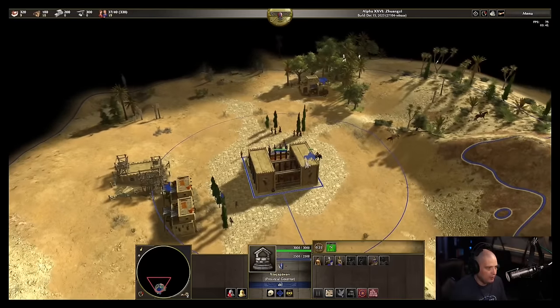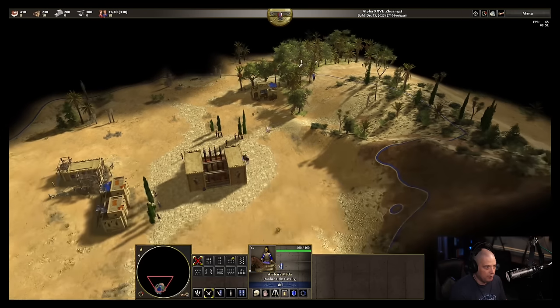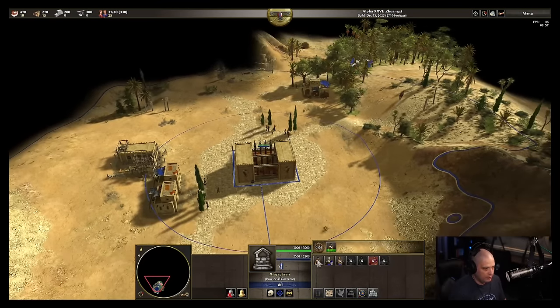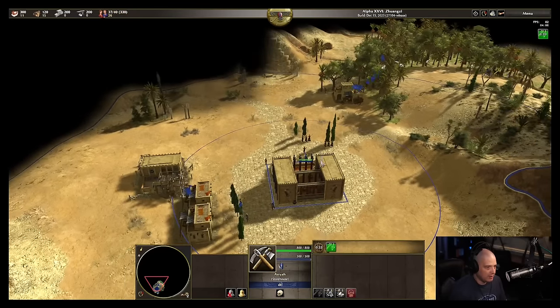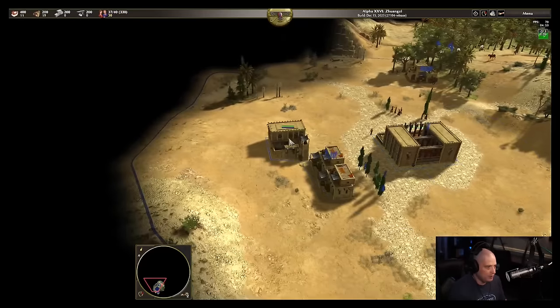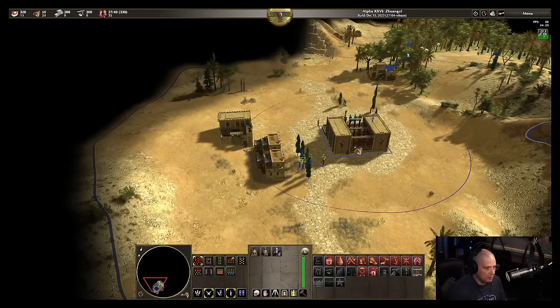I've got to worry about people coming through the center of the map because it is possible. These guys have cleaned up their hunt from over here, but there's still more hunt toward the top of the map so I'll get the cavalry units back out. Let's go ahead and get the wood chopping upgrade — this is actually going pretty well since we haven't been attacked. I've got the four cavalry units, but I do need some more infantry. Let's spend some wood training four archers, just to have some units ready.